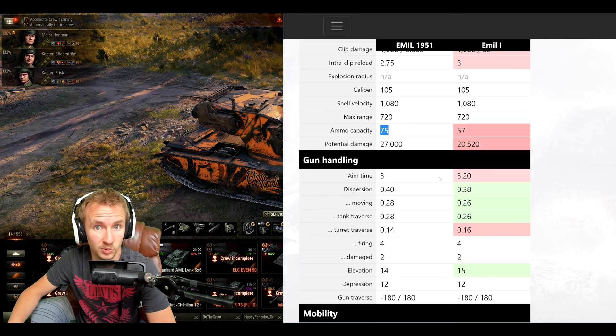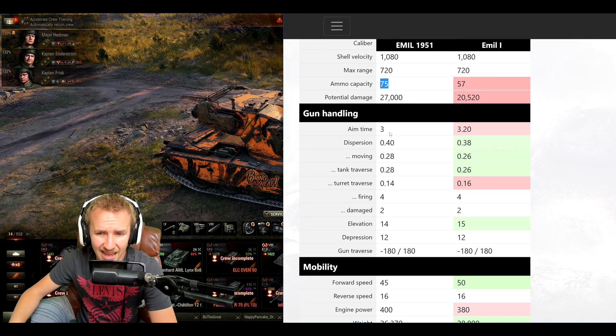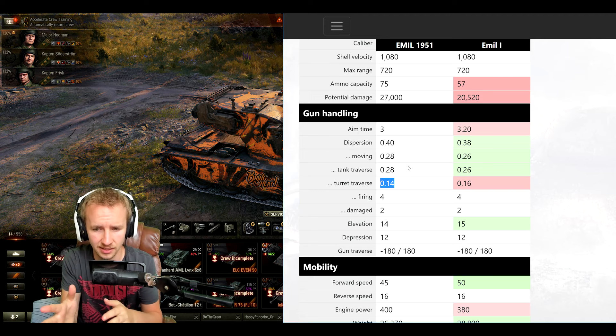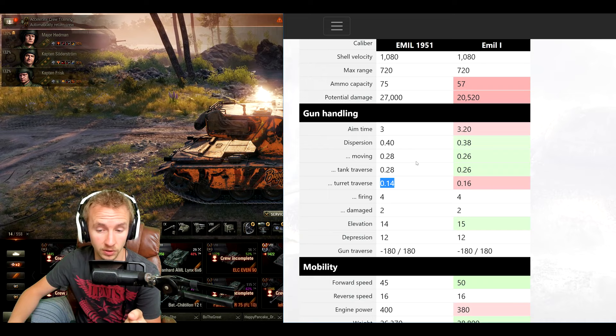Now onto gun handling — one of the worst things about the Emil that really holds the vehicle back. Does the Emil 1951 improve upon this? Well, yes, the aim time is fractionally down to three seconds, but its accuracy is worse, its dispersion when moving is worse, though dispersion when traversing the turret is better. This means that if you're sitting still and re-engaging targets in front of your turret you'll have faster aim time, but as soon as you move the tank the reticle blooms out and you'll struggle to get it in as quickly as you'd want.